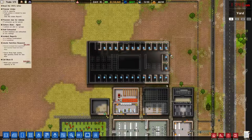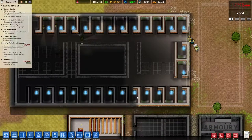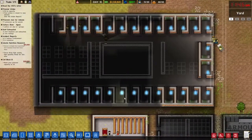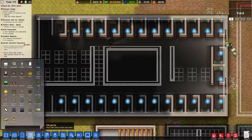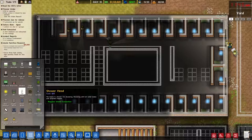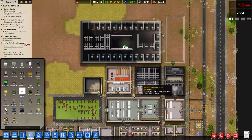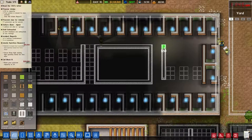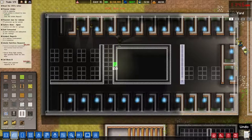Hello everyone, timer over here, welcome back to another episode of Prison Architect. In between episodes I realized we can't put shower heads into these rooms because that would take away the room requirement for the cell and the cell would no longer be valid. So since I've already built the cells up, I'm not going to try to change or modify it. I think we're just going to try a different setup in here, squeezing more shower heads in and see if that works.